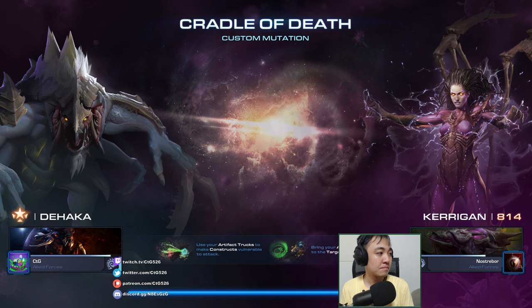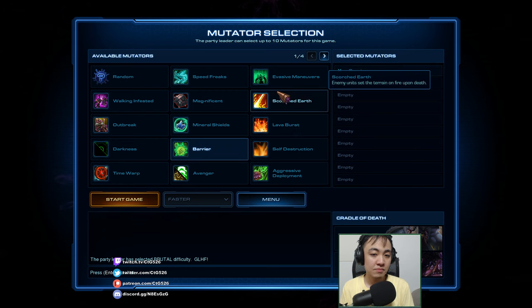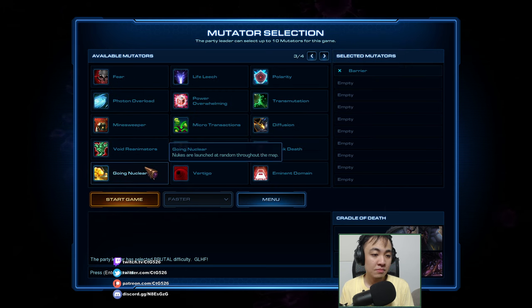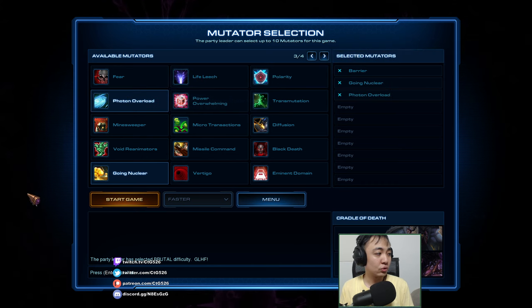Nukes fall around the map. Enemy buildings shoot back. All enemies, including buildings and constructs, get a 100 health shield upon first taking damage. So that's Barrier, Go Nuclear, and Photon Overload as the mutators.